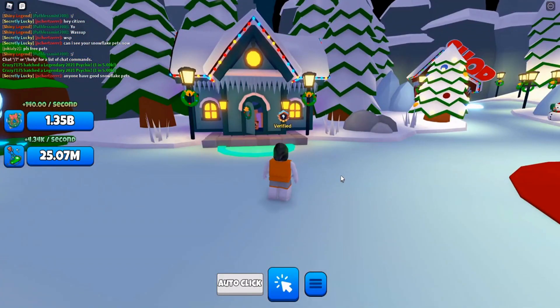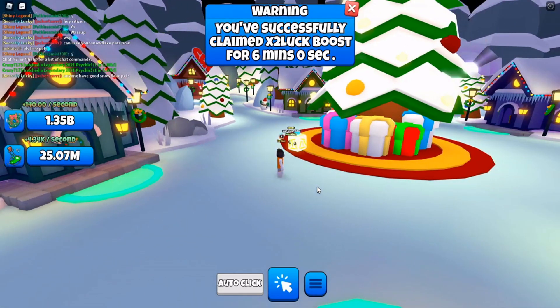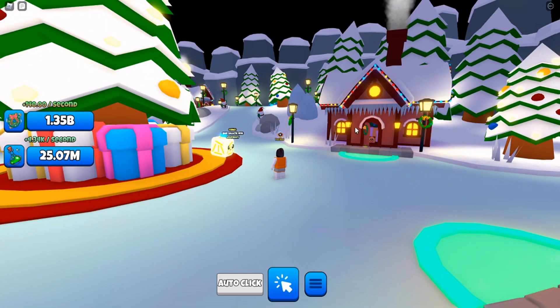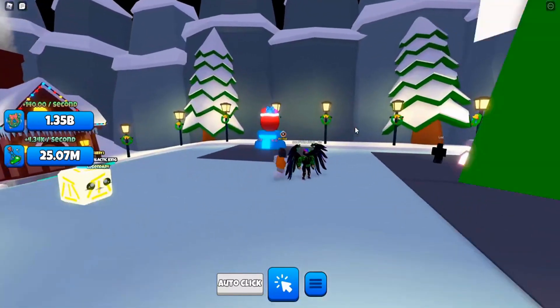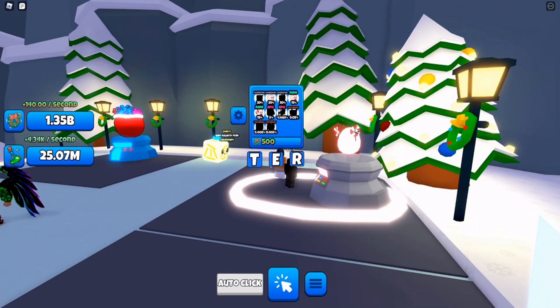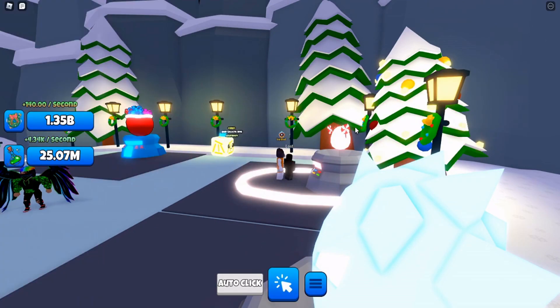This is the Christmas village — you can actually go over to these houses and get free boosts. I'm explaining all this stuff even though it's already kind of old content since I never made a video on it. So there are three eggs: this egg right here has like the worst pets of the Christmas event, like peppermint pets — the deer and stuff.